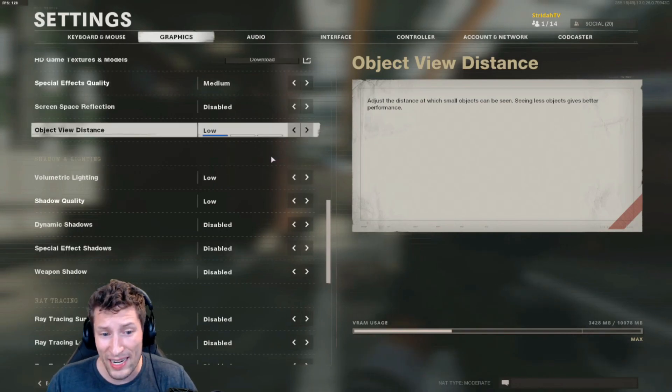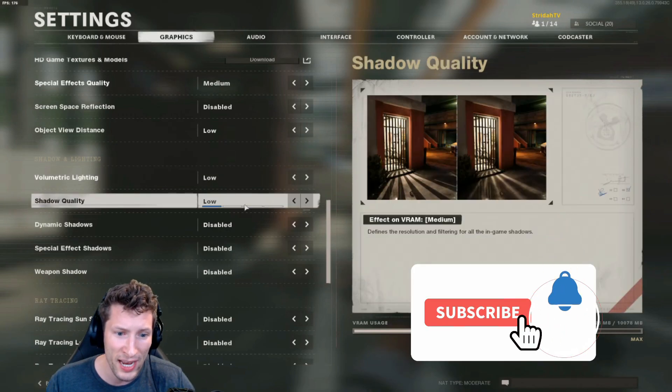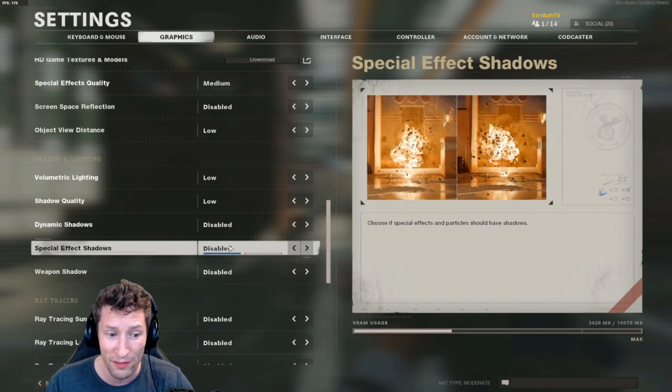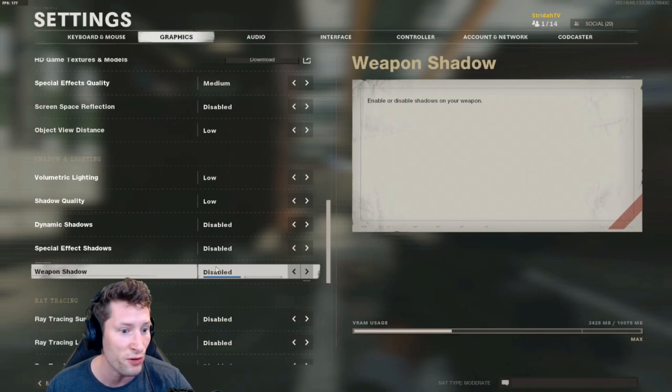Shadow and lighting — all of this stuff you're going to want low or off. So: volumetric lighting, low; shadow quality, low; dynamic shadows, disabled; special effect shadows, disabled; and weapon shadow, disabled. You want to eliminate as many shadows as you can in this game because players just blend in so well with shadows — you just want them gone.